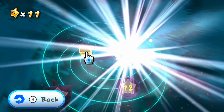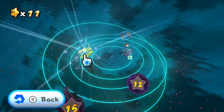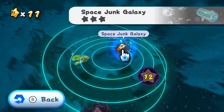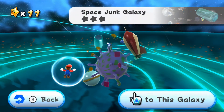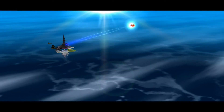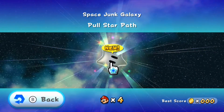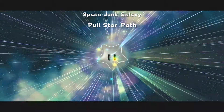We have two new galaxies here which we can try and explore. We have Rolling Green Galaxy, which looks to be just a single star, and then Space Junk, which has three. I think today's episode we're just going to be heading into Space Junk Galaxy and seeing if we can take on all three of these stars, which hopefully should be some good fun. The first one we have available is Polestar Path, which is probably going to involve a lot of Polestars.